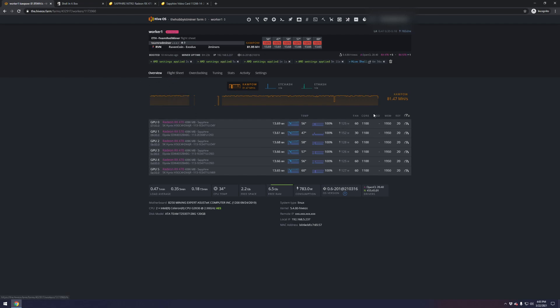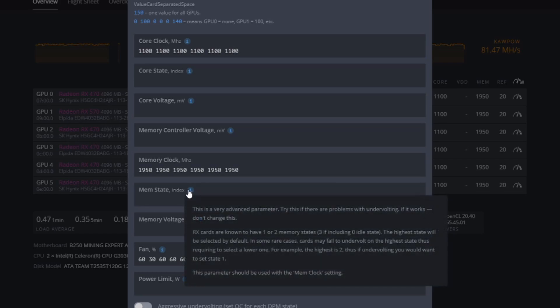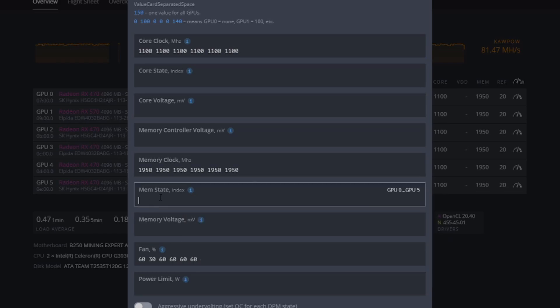Now let's look at 'Memory State.' This is described as a very advanced parameter — try it if there's a problem with undervolting; if it works, don't change it. RX cards are known to have one or two memory states, and the highest state is selected by default. Cards may fail to undervolt on the highest state, so since the highest is 2, for undervolting we want to set this to 1.